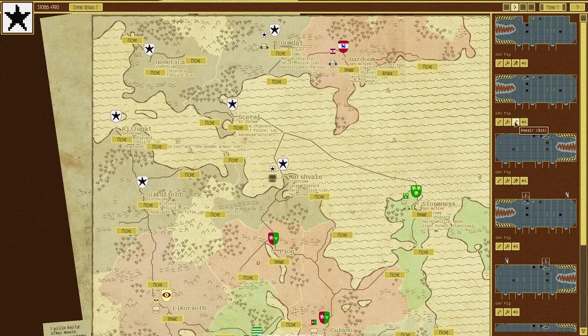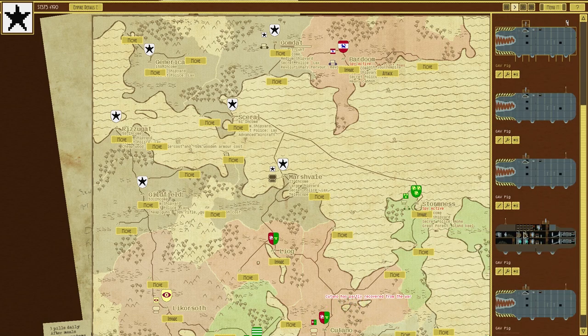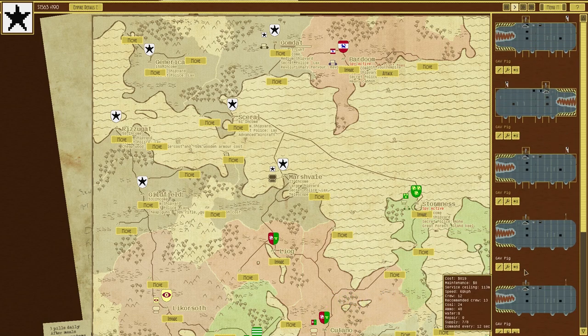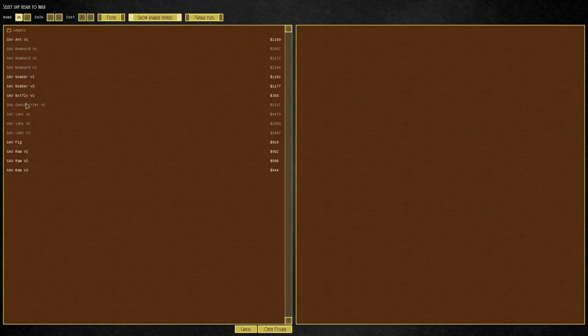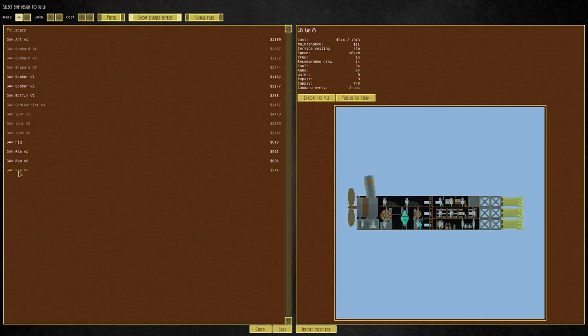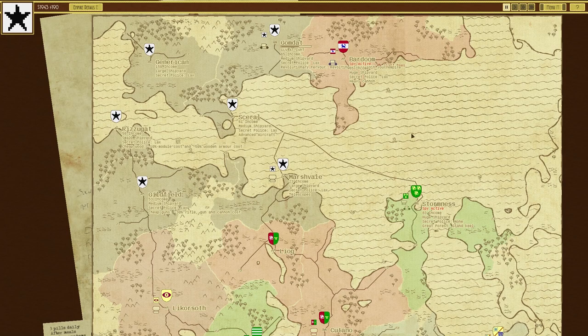We do need to repair these guys, which won't take long because the pigs are very cost-efficient. I think the pig design with just something that can take out moving vessels would probably work better. But I really like the torpedoes in the game, so there's that.